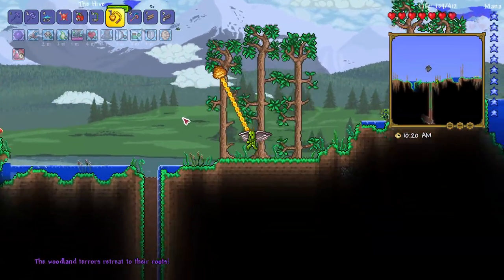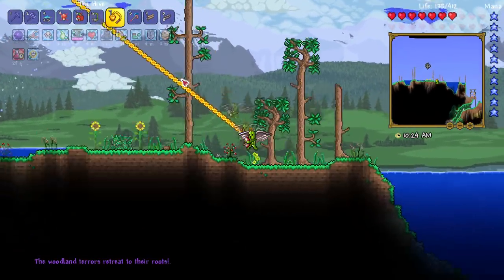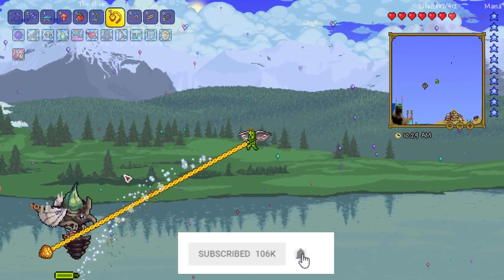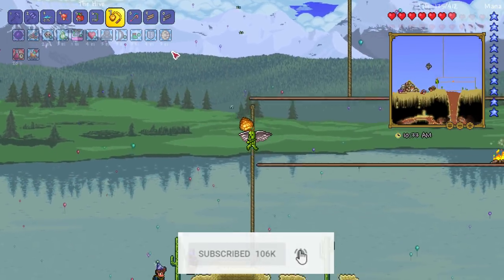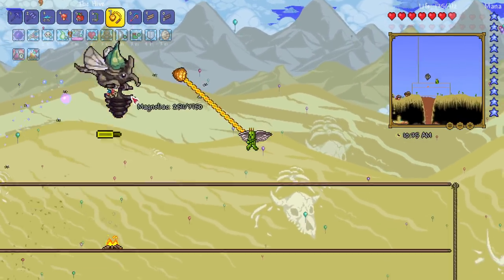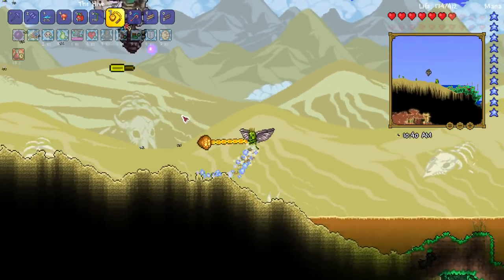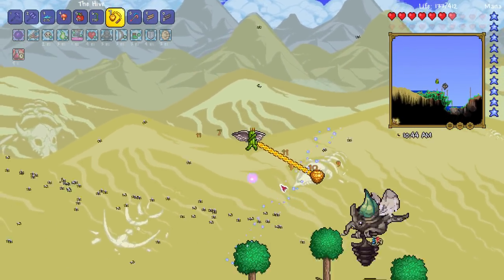The woodland terrors retreated to their roots. Is that because I bailed on them? I really hope it's not because I bailed on them - I wasn't looking at the progress meter. I obviously bailed on them so I could do this - I hope I didn't mess that up. My summons are just kind of taking it on themselves, which is good because then I can focus on my movement. Alright, I'm gonna go back this way.